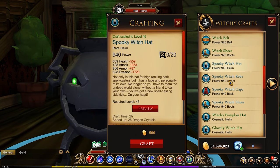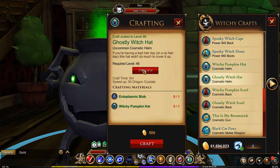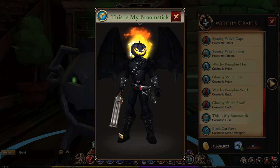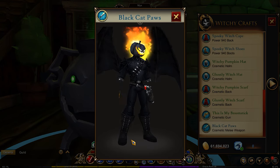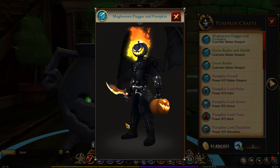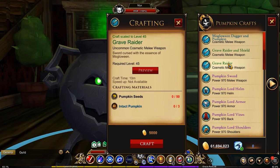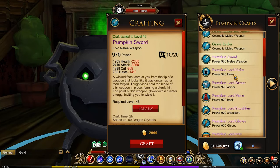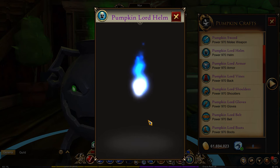There are lots of witch items — the spooky witch stuff, the witchy pumpkin version, and a green version. This is one of my favorite guns, and this is my broomstick, which is a nod to Army of Darkness. There are also black cat paws in there. In the pumpkin section there's the Grave Raider and Shield, which you'll need for the Trove. There's the pumpkin sword — look how big that is, it looks so cool. And then the Pumpkin Lord armor set, which is a nice full armor set.